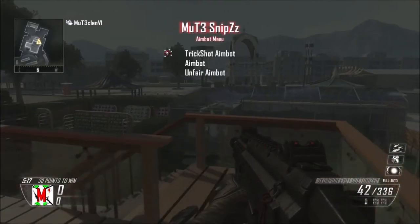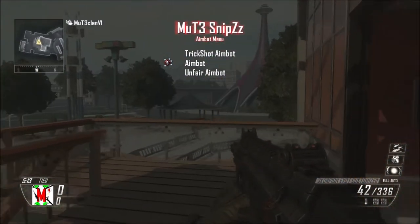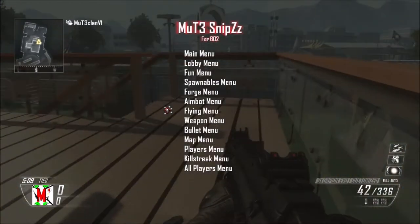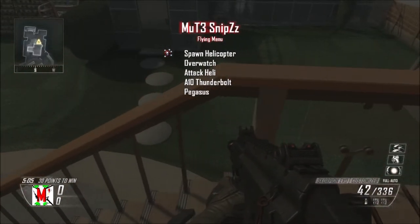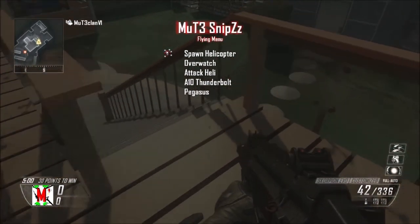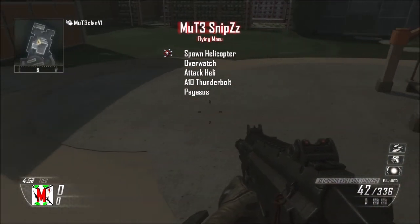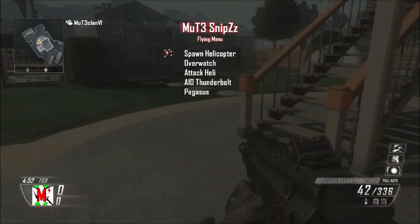You've got trickshot aimbot, normal aimbot, and unfair aimbot. You've got flying menu - you've got Pegasus, spawn helicopter. I don't know why I put helicopter in the flying menu - I think I should have added that in the spawnables because you're spawning them in.